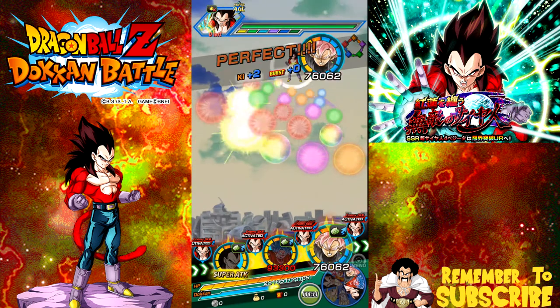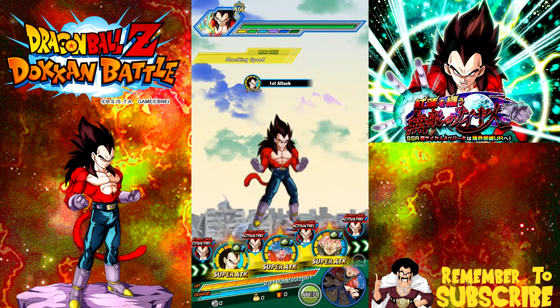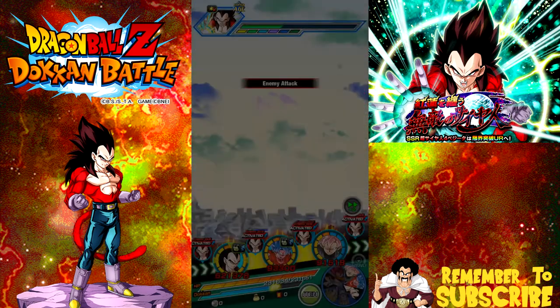Now I can get the red orbs down. So now I have 4 and 4 if I need them, or 3 and 5 if I need 5. Trying to play tactically here.